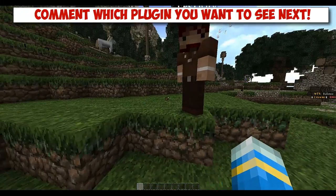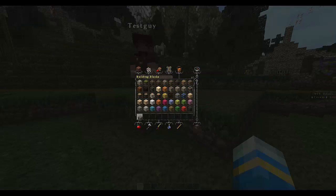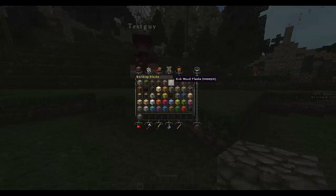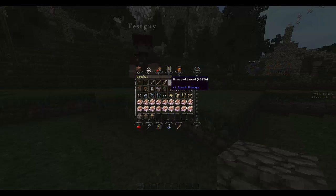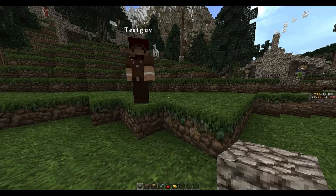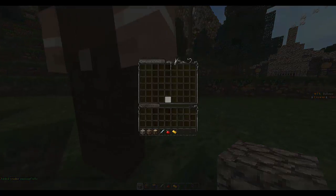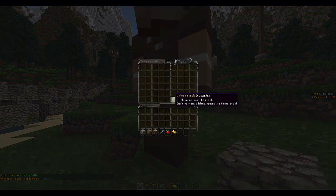We're back and today we're gonna make this guy a trader. Let's get some cobblestone, wood and logs — this will be apparent later. Let's also get some random items: a damaged sword, apple, and gold. If you do 'trait' and then 'trader', he's now a trader, so a GUI will pop up.